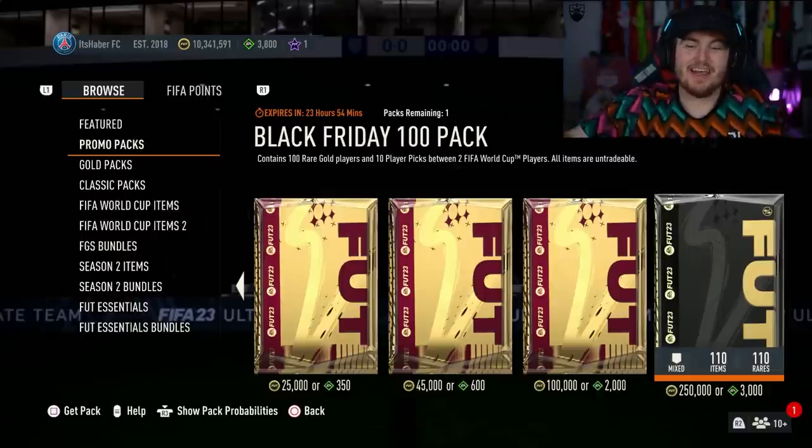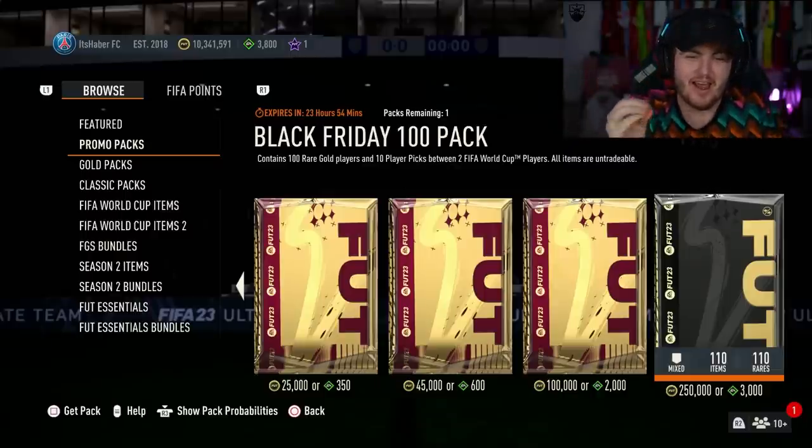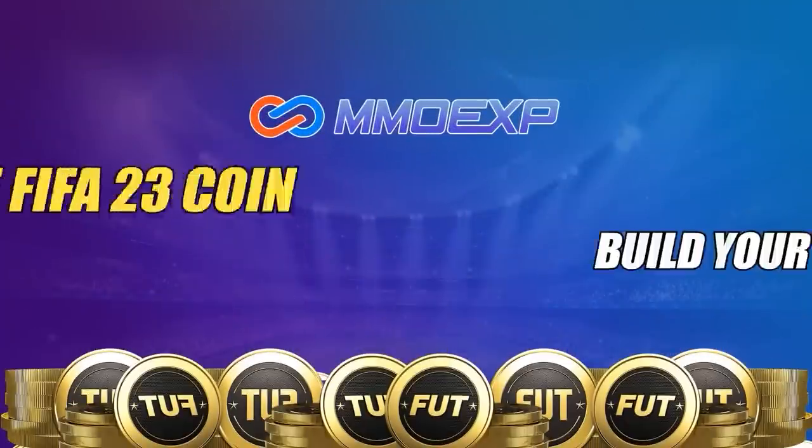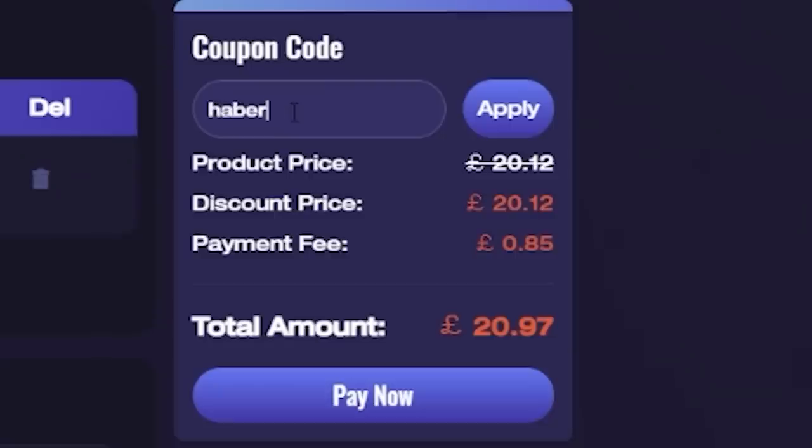EA finally dropped the big one. It is time for the Black Friday 100 player pack. For cheap, fast and reliable FUT coins, check out MMOEXP. There is a link down below and use the code HABER to get yourself 5% off all of your orders.